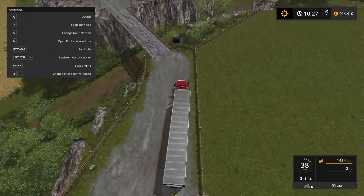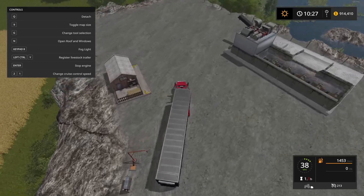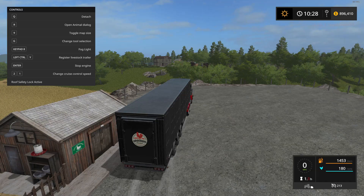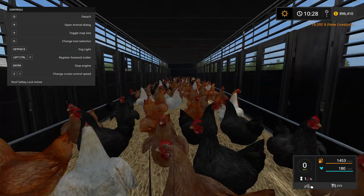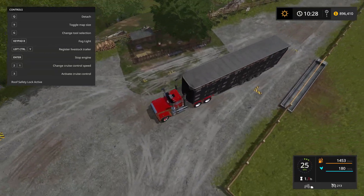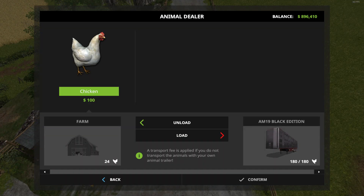I was starting to put water in first but I need to put the animals in before I can fill resources properly. This works the exact same as the normal animal dealers. Use your scroll wheel to get the count up faster — 180 chickens, which costs 18,000. I think I have a cheaper animals mod installed so don't go by that price. You can see the roof goes up and there are decals too. Look at all the chickens in the back — 180 chickens on board.